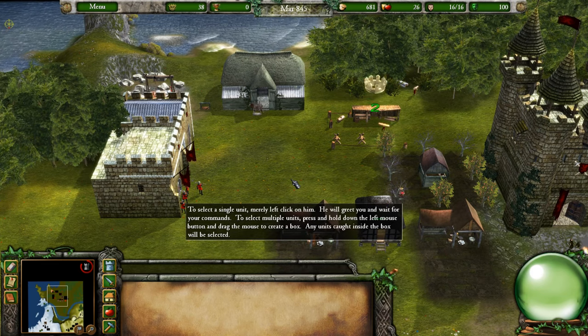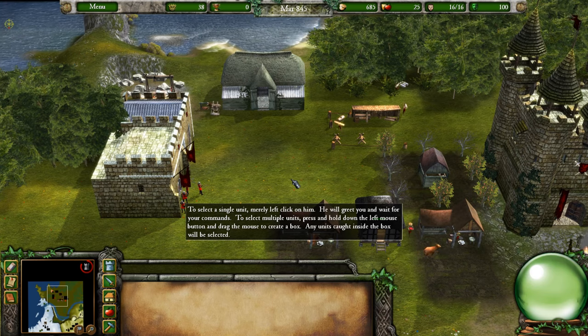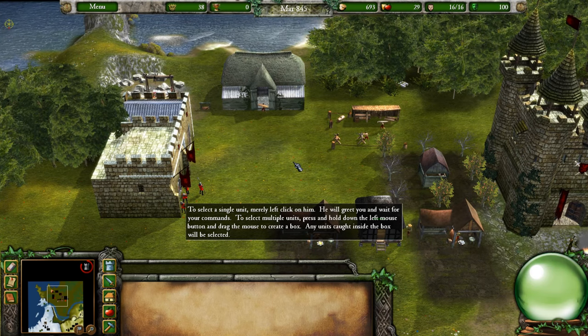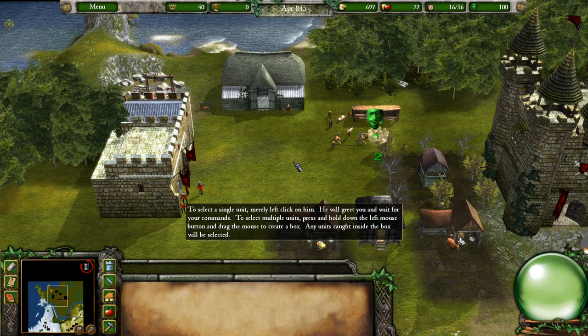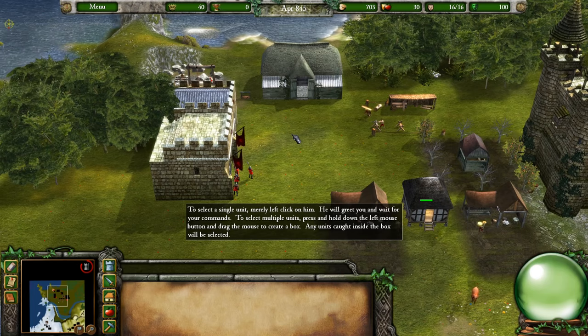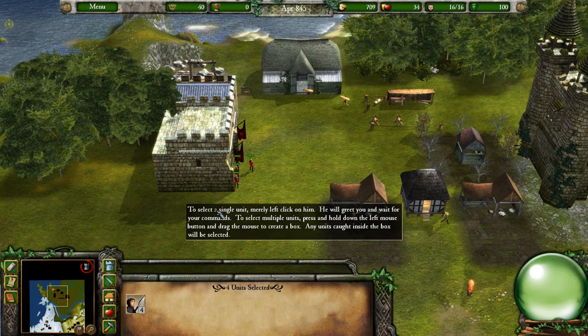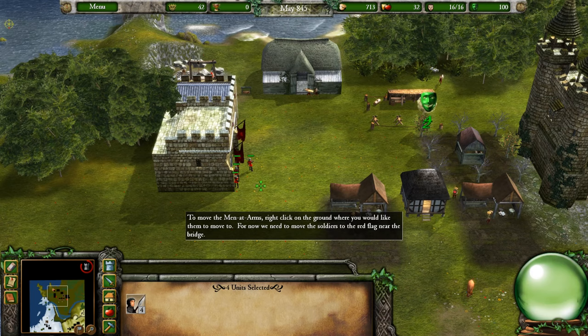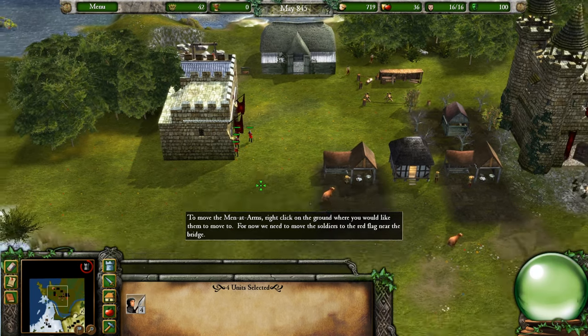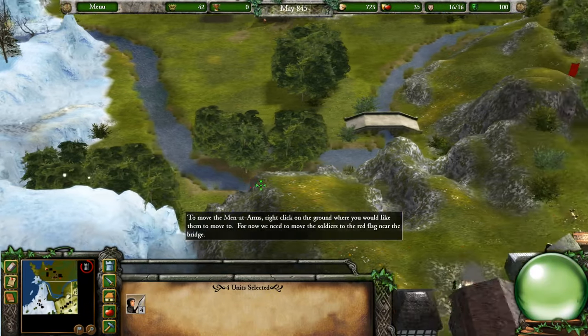To select a single unit, left click on him — he will greet you and wait for commands. To select multiple units, hold down the left mouse button and drag to create a selection box. To move the men at arms, right click on the ground where you'd like them to go. For now, move the soldiers to the red flag near the bridge.